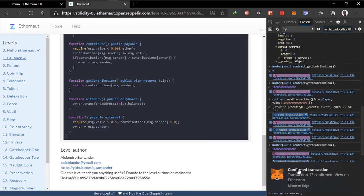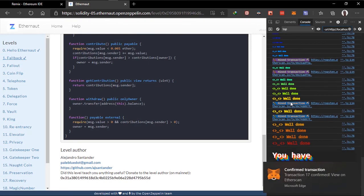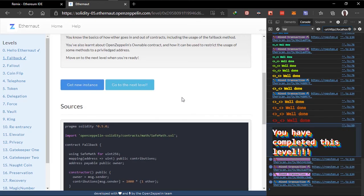So we've done both required steps and now we can submit this instance. While we wait for the transaction to complete — it is completed — and as you can see we've completed the level. Thanks for watching, I'll see you guys in the next video.